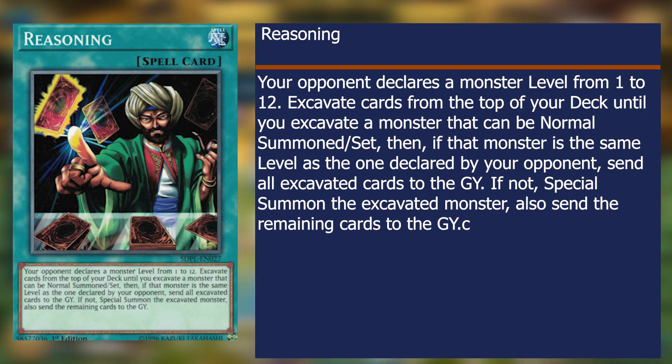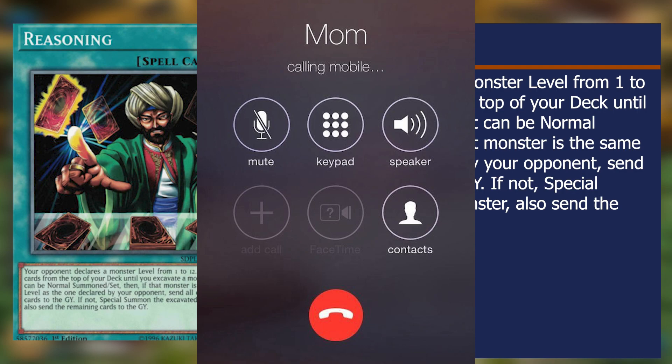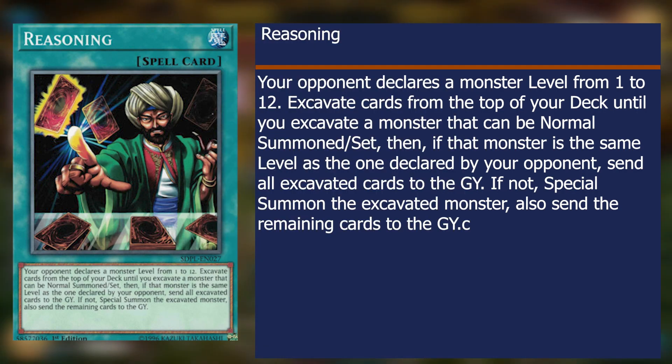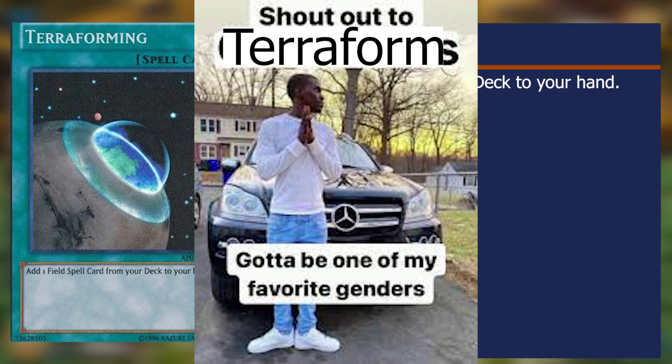Reasoning works great for cards that can be activated in the graveyard and if you want to pull a monster. If you have this card pulled on you, go make yourself a coffee, mow the lawn, call your mom, and then maybe sit down because they might be halfway done with their turn. Terraform is used to summon Zombie World — yeah, that's it. Shout out to Terraform, one of my favorite cards.